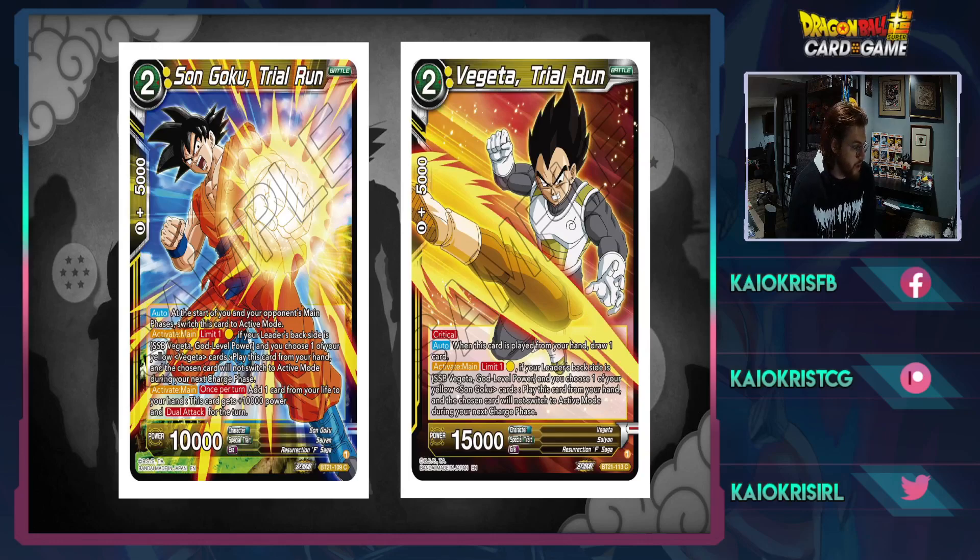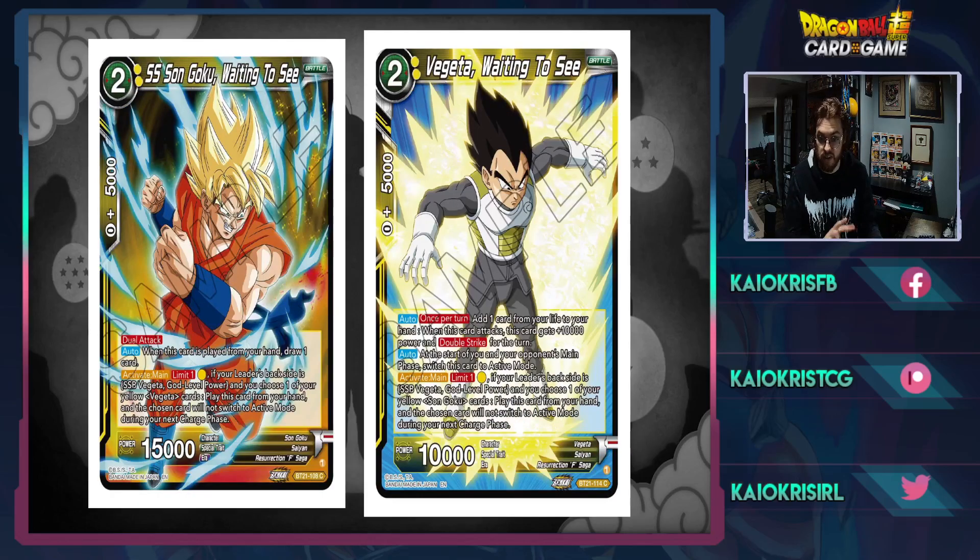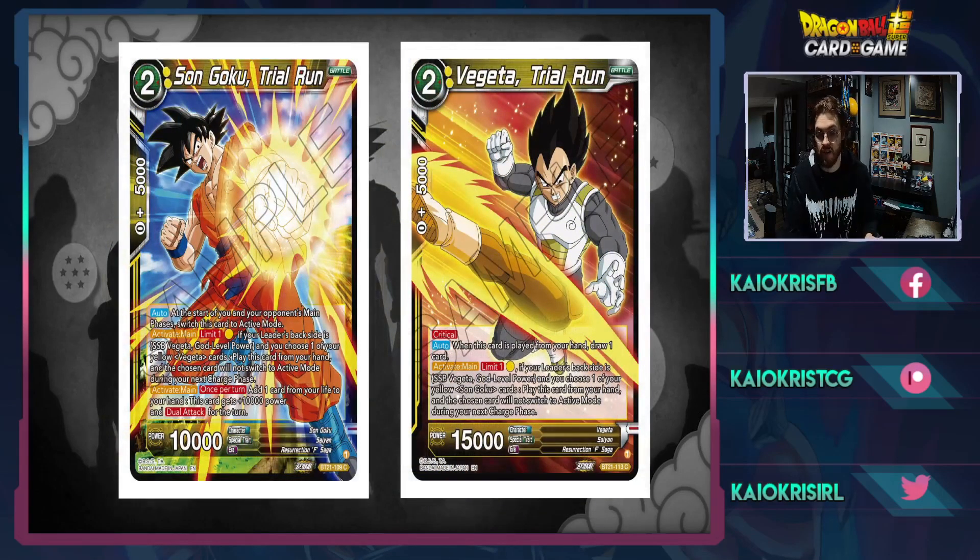Then we have Goku and Vegito Trial Run — same effect structure but the roles are reversed. Goku activate main: add one card from your life to your hand, this card gains 10K and dual attack, and at the start of you or your opponent's main phase switch to active mode. The Vegito version draws a card when played and has crit. These two Gokus and Vegitos here are just the reversed versions of the previous pair — very solid cards. You can build a very competitive generic yellow deck just with these archetype cards alone, and all of these are 5K combos.